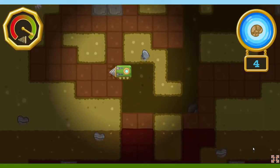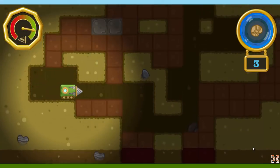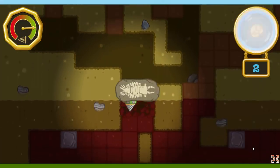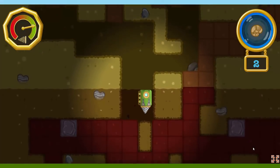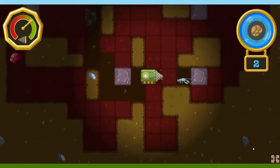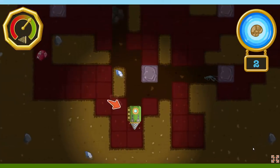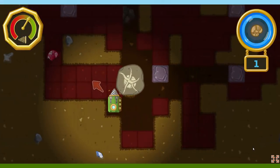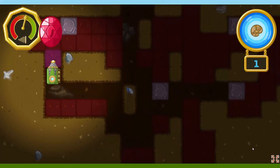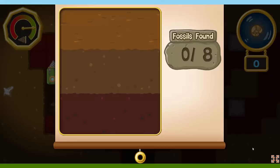A mineral! That'll strengthen our drill! This animal used the flaps on its sides like fins to swim through the water! The troglobite says there's a fossil in that direction! Let's go find it! A mineral! You found all the fossils! Nice digging! Let's see how many fossils we found!